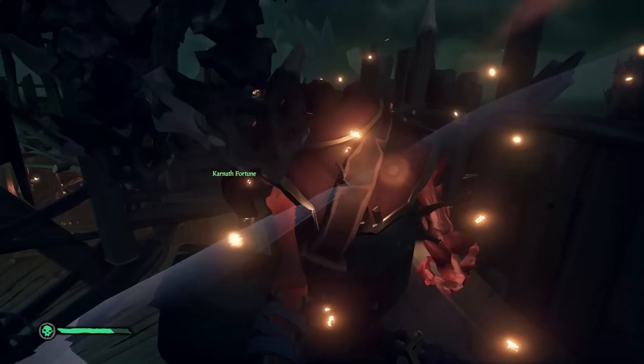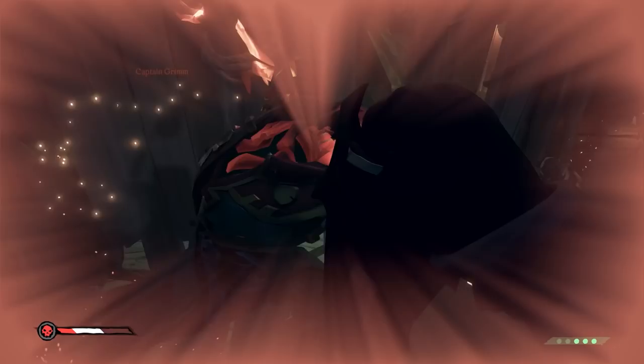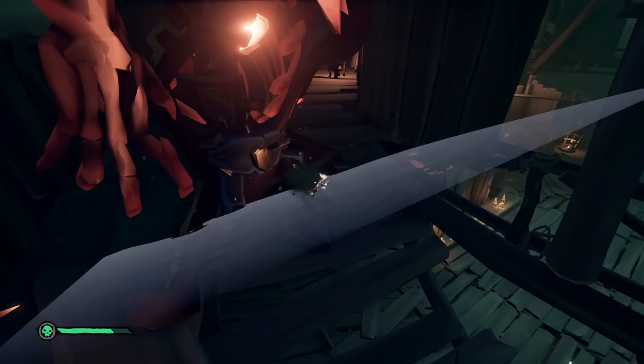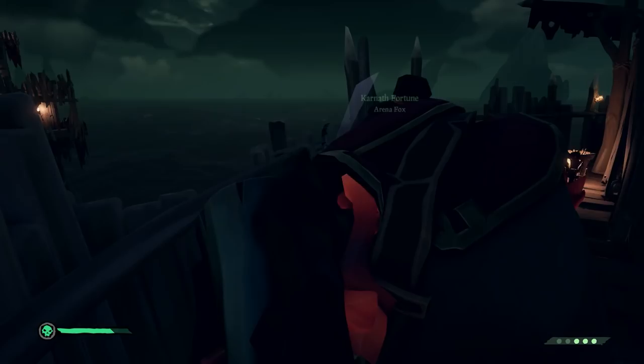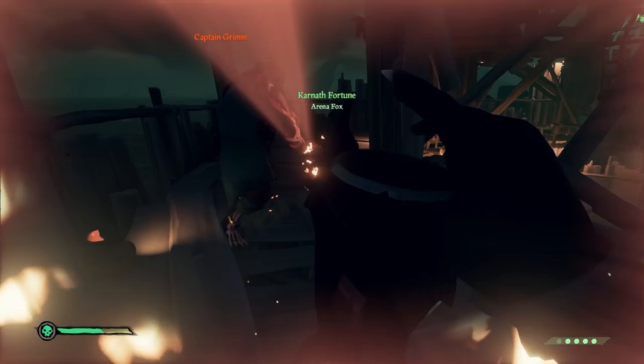Ashen Lords have three phases, each phase getting progressively more dangerous. They have six basic attacks shared across all phases. First is their melee attack, where they try to slash you with their claws — this knocks you back and deals a decent bit of damage. Next is their lunge attack: they'll lean down and then lunge forward, knocking you back and doing considerable damage. This can be easily avoided by sidestepping or getting an object between you and the Ashen Lord. If you're really close to them, you can spin in a circle and they won't be able to turn fast enough to hit you.